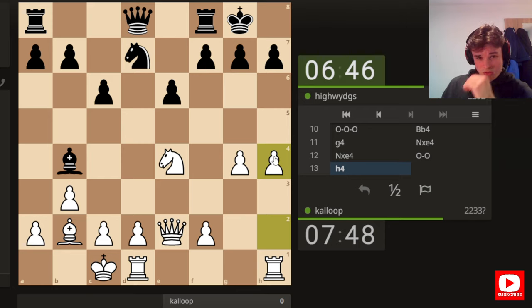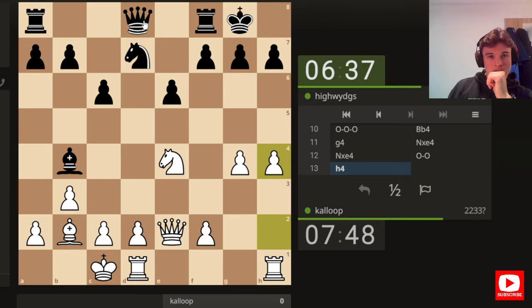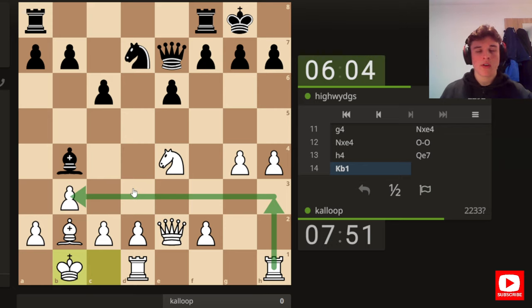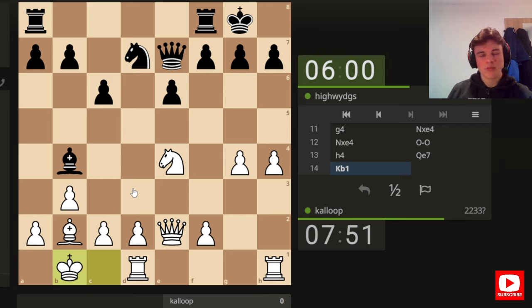I'm going to play h4. I don't really believe black has any good attack — a5 we can meet with a4. If he goes queen e7, king b1. King b1 is necessary so that bishop a3 is met with bishop a1. I think we're probably okay. We could even play a move like rook h3 to help monitor the third rank from afar. I'm not really scared. We've got a very strong knight on e4 as well.